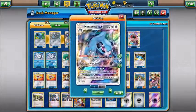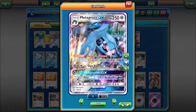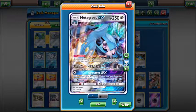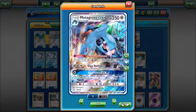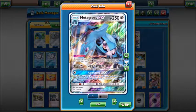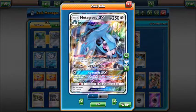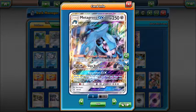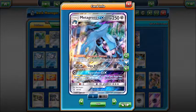Our main attacker is of course Metagross GX. We are running a 3-3 line because really all you need is three Metagross — you don't need that fourth. His ability, Geotech System, lets you attach a Psychic or Metal energy from your discard pile to your active Pokemon once per turn, meaning you never have to worry about Metagross not having energies.